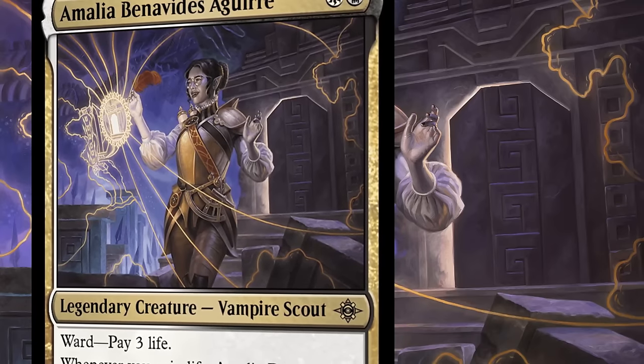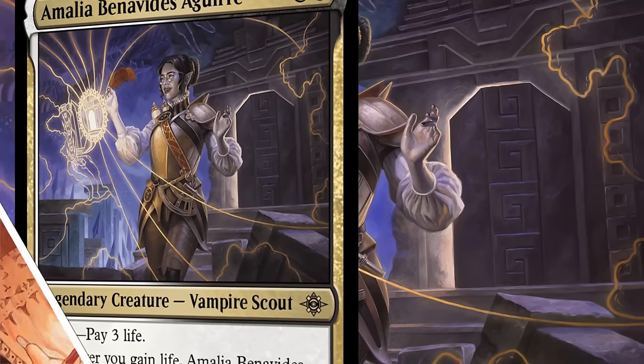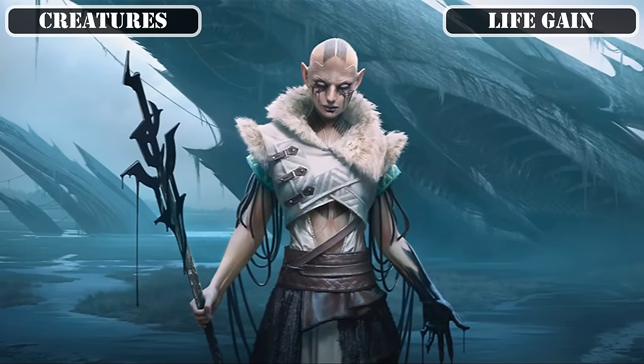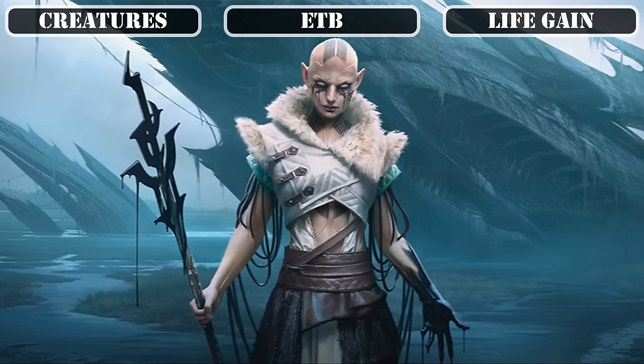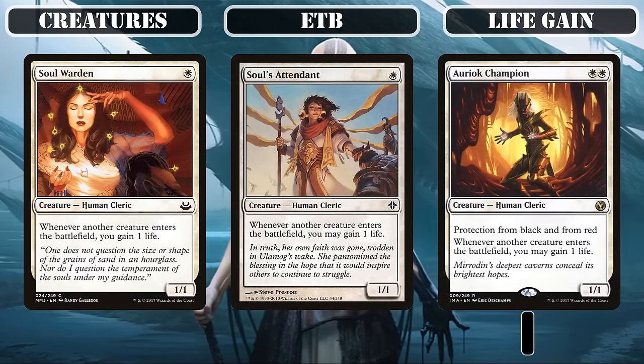Now that we know a bit more about our commander and companion pair and their playstyle, let's take a look at the deck itself, starting with the creatures. We'll begin with our life gain package — specifically, creatures that gain us life as other creatures come into play, such as Soul Warden, Soul's Attendant, and Auroch Champion, all of which gain us life whenever any creature comes into play outside of themselves. This not only triggers Amalia's Explore more frequently since it will proc on our opponents' turns, but also opens the possibility of proccing her board wipe on their turns as well, making it even more disruptive.